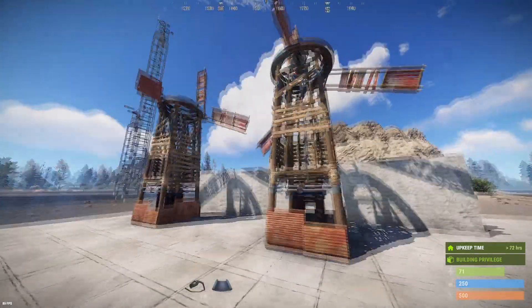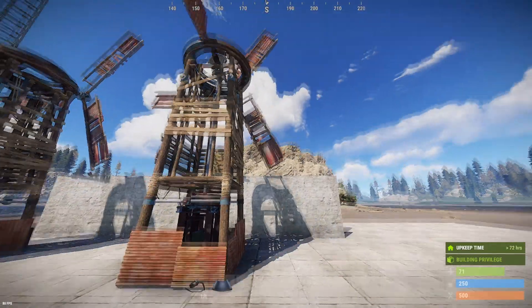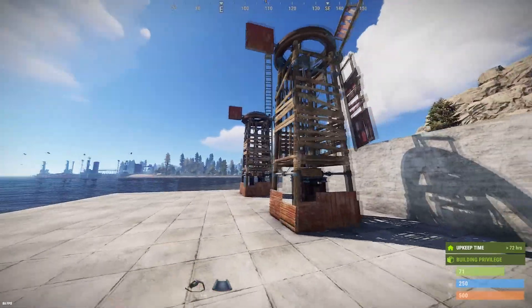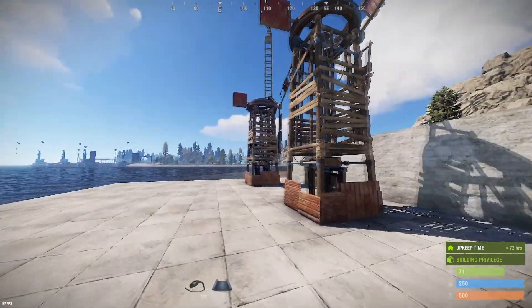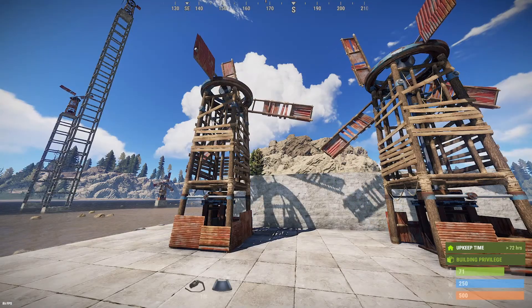Watch out for building around these turbines. If you place a wall that is three wall heights or above anywhere in the vicinity, they'll stop turning — that's effectively the game interpreting nearby tall walls as blocking the wind.